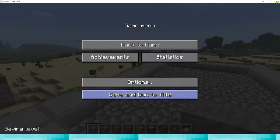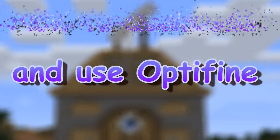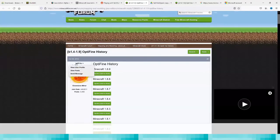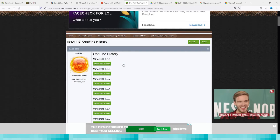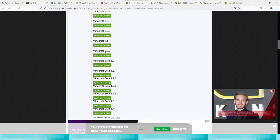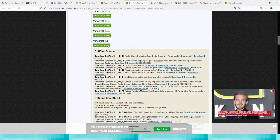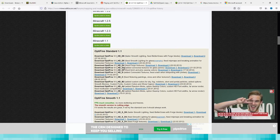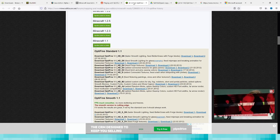Thanks to user 7314 for this - they gave me a link to Optifine history, so it's going to download the old version of Optifine for Minecraft 1.1. Just click over here and it should give you the download for it.